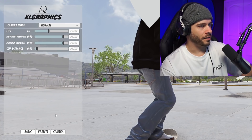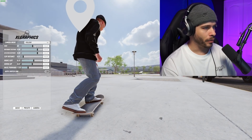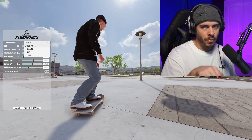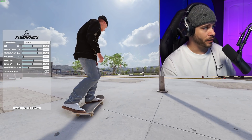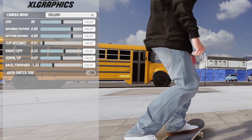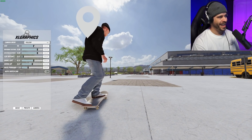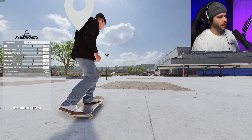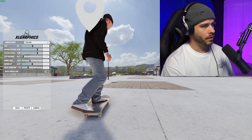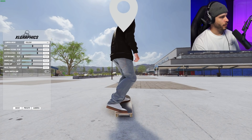Over in the camera settings, this is how I'm playing the game. I like to play in follow camera mode — whenever I do a pop, the camera will follow my board, and you can adjust how much it follows. If you want to copy my stats and settings, you can take a screenshot of them. I can adjust my field of view to whatever I want; I like to keep it around 77 to 80. You can make the character go off to the side, skate in the middle, go down low or up high — however you want to skate.